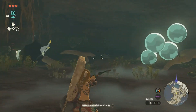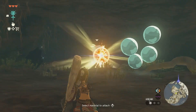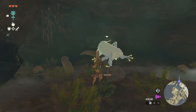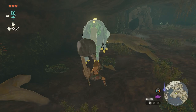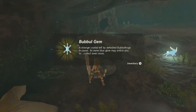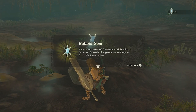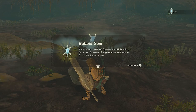It shoots bubbles! Now it's dead. It's not dead. It's dead now — it's dead! Bubble gem — a strange crystal left behind by defeating the bubble frog. Its eerie blue glow may entice you to collect even more.